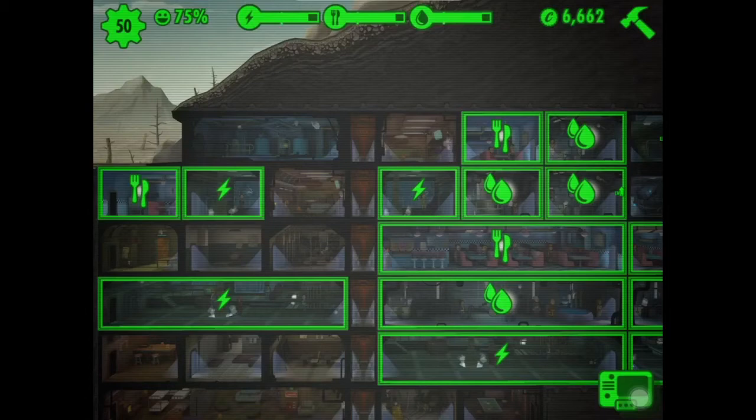These are more barracks. This is a science center which makes Radaways — Radaways remove radiation. Here are more water treatment stations and a power plant. Over here there's a strength center, another restaurant, and a power center.